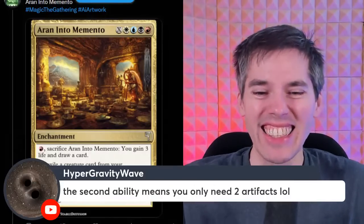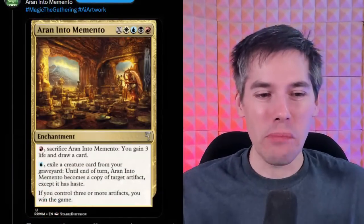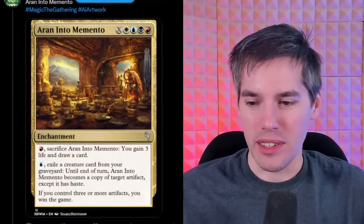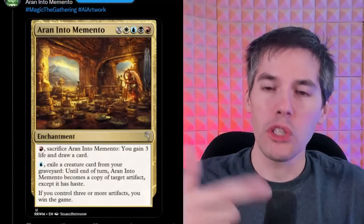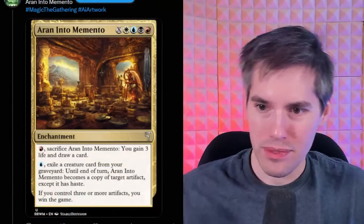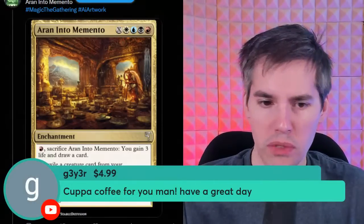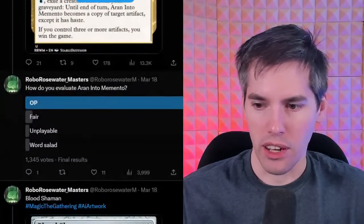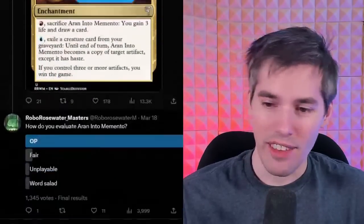The second ability means you pay blue and it turns into an artifact in your graveyard — so you only actually need two artifacts in play. You just need Emery or something. It's the sickest vintage piece ever. You play some sort of Clue Stone to ramp. It's a Wednesday and we're looking at AI-generated cards — it's completely nonsense. Counter with Gaddock Teague? Well, you gotta have that Gaddock Teague out though.